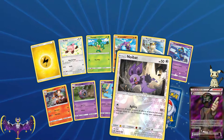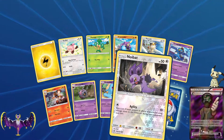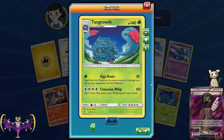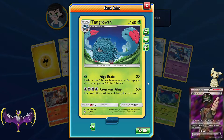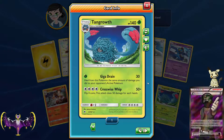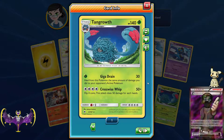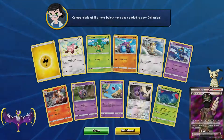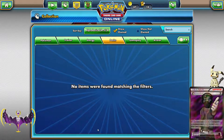Noibat versus holo Noibat - one for 10. And our last rare is a Pangoro - 140 HP, heal from this Pokemon the same amount of damage you did to the opponent's active Pokemon, so if you hit for 30 you heal 30. You can put some dumbbells on this. The four-coin attack does 50 damage for each heads, so zero to 200 damage. Meh.